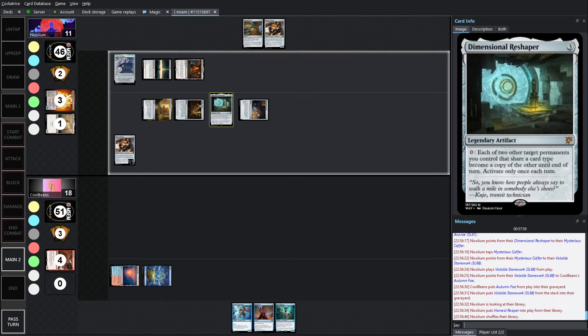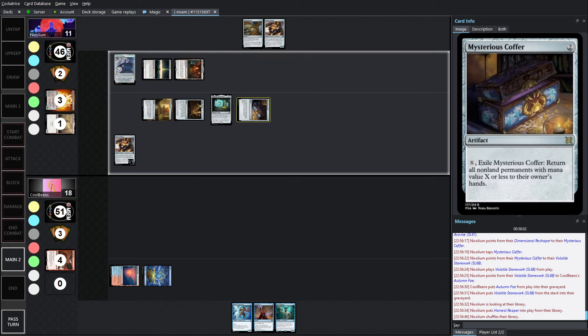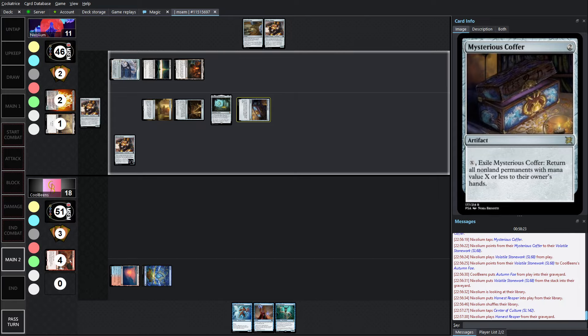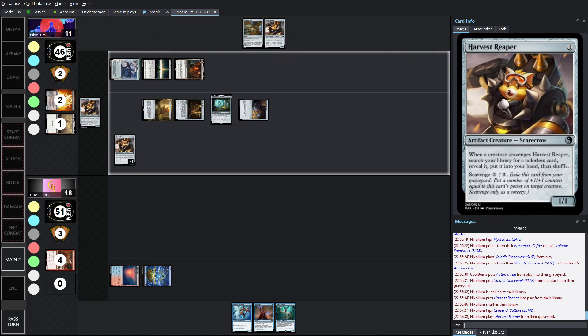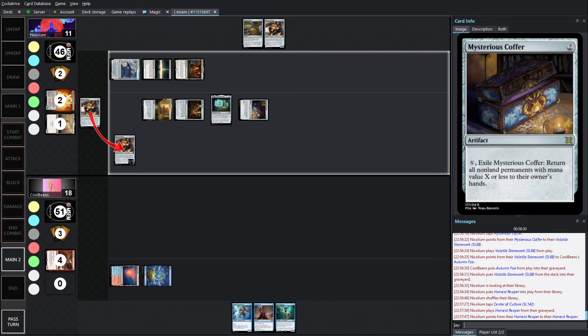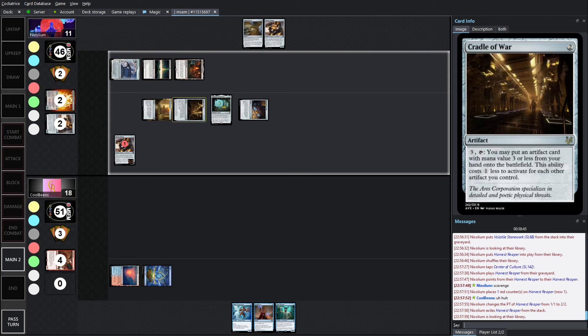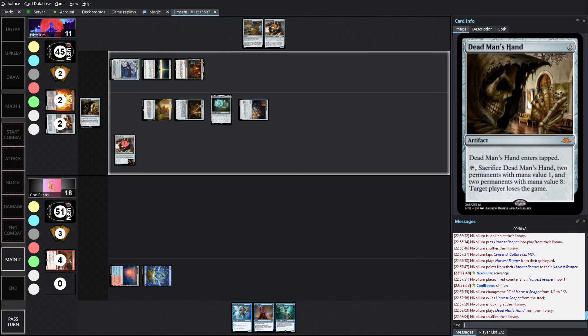You've got 2 mana, so you'll be able to use Mysterious Coffer on your opponent's turn — still holding the threat of that up. Having the opening hand with it is just so good, and I think there was only one in the entire sideboard. Obviously we can dig for it, but having it right off the bat is really good. We're using the last 2 mana, scavenging — the question is are we picking up Dead Man's Hand? The card's safe in our hand, and Cradle of War means we're cheating one of these two things in. There's Dead Man's Hand.